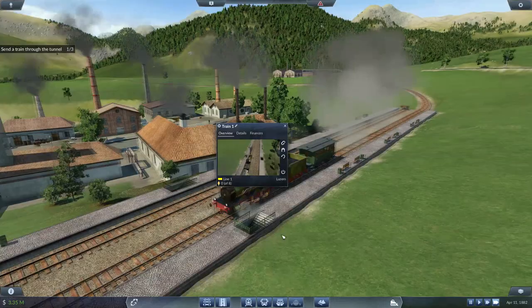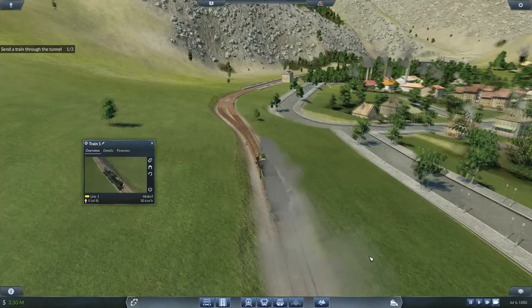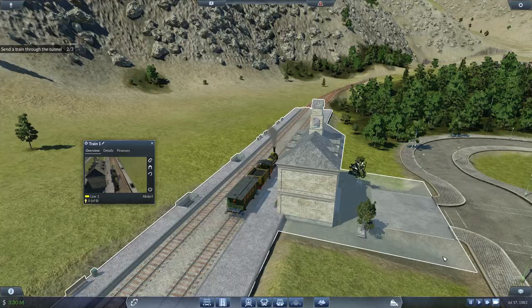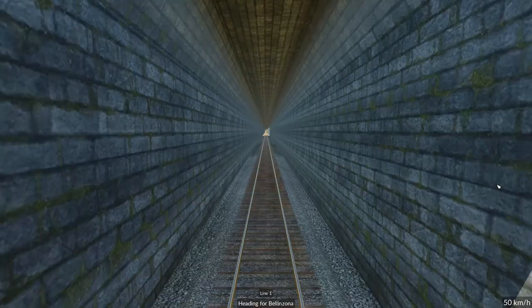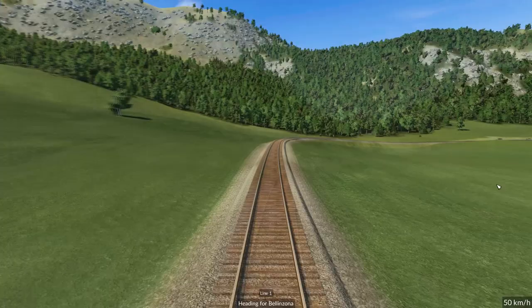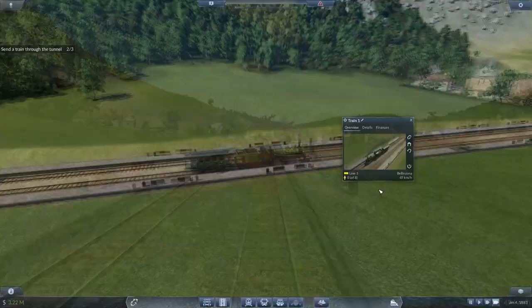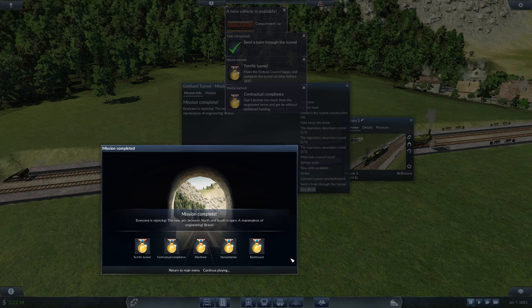I just like to follow the train. We've stopped at the first station... just about to pull into the second station... two out of three... just about to pull into the third and final station. Done — all five gold medals, it's that simple! If you just follow my way of doing it, you're guaranteed to get all five. Anyway, I'm SuperCoolDave and thank you for watching my walkthrough. Goodbye.